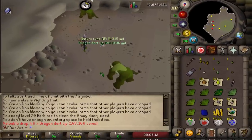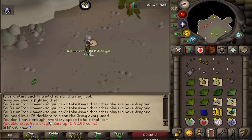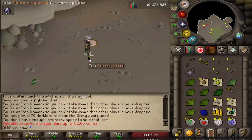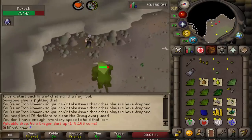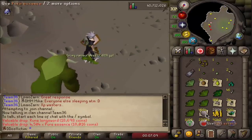Would you look at that — we actually just got Dragon Dart Tips on the hardcore! 46 of them. Holy fucking shit. Oh, that scared the shit out of me — that's a timer for the farming guild activity, I didn't know it was that loud. Well, we got dart tips. We got ourselves the new drop — Pure Essence, 4,500 of those.